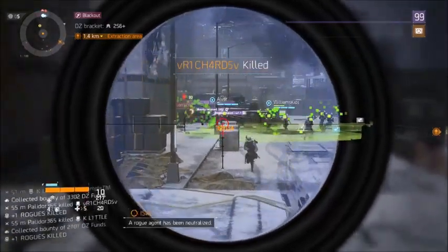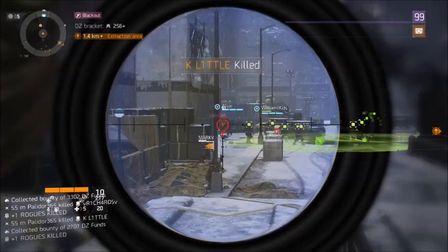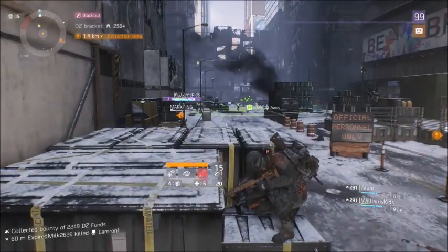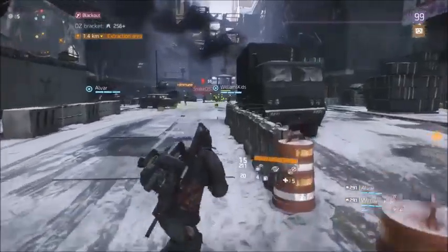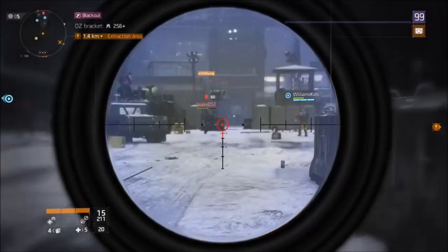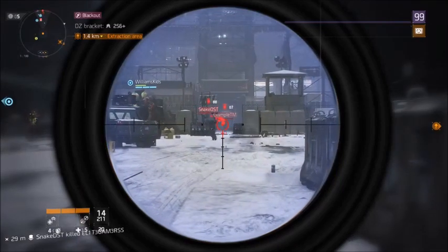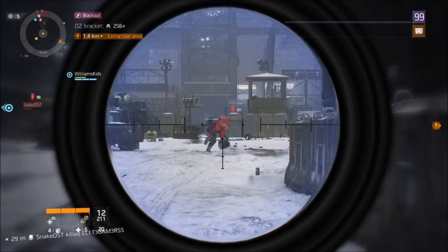A rogue agent has been neutralized. I've got about a 4.99k rear. It's not that firearms — when I pop the boost in, they don't seem to max it out. And obviously I want that full boost to run a 1v1 build in it. But it hits hard.